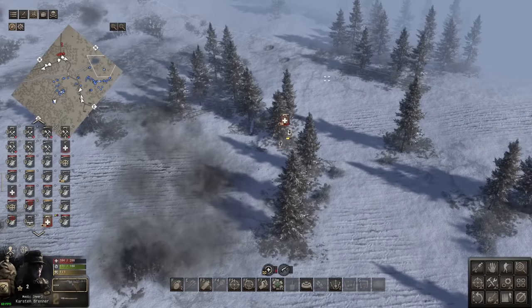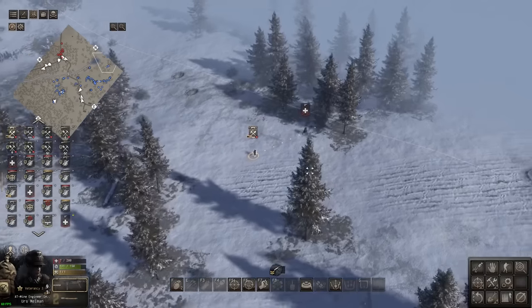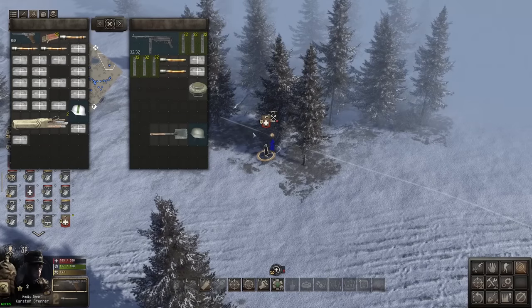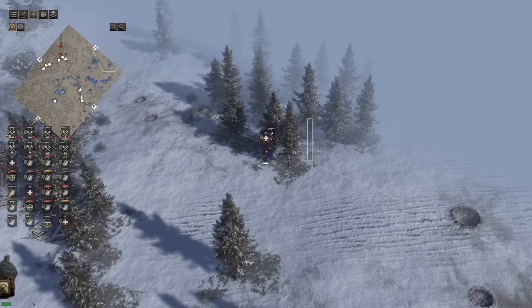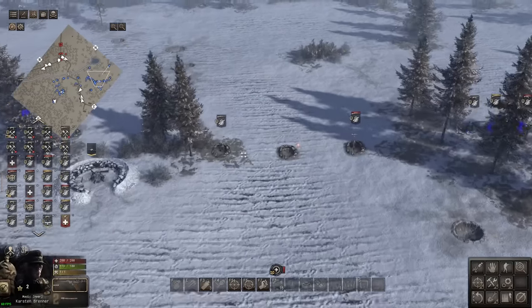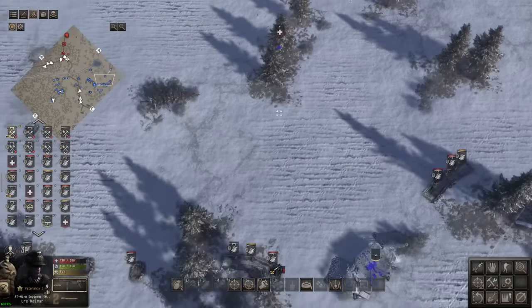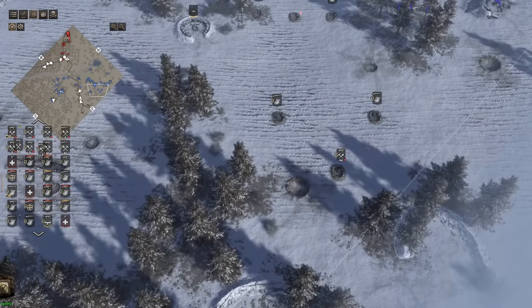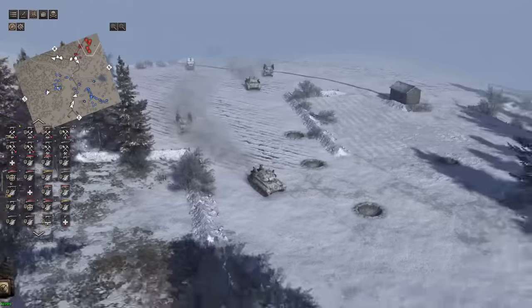I forgot about you guys — oh my God. Give him a bandage. That was close. Still hammering that right side but not attacking it. Groups are falling under the map, making it kind of hard to click on them. Luckily, they don't seem to fall through though. Oh no, here comes an attack. More Chaffees and more Stuarts — now a mix of both down the middle.